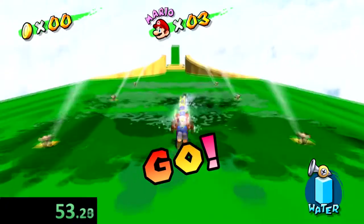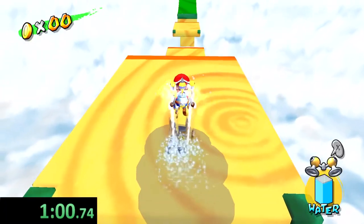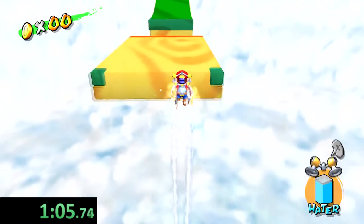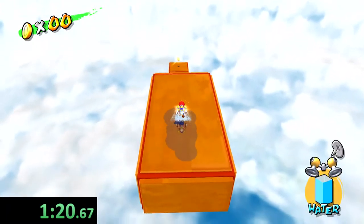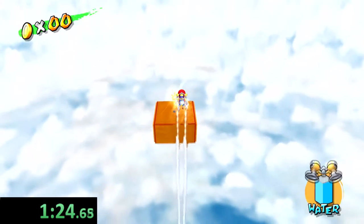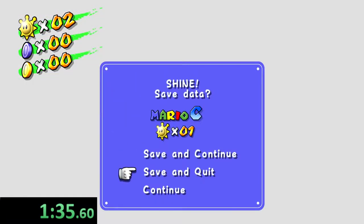We're going to accidentally view that for much longer than we have to because we're going to forget we're doing a speedrun — we've got to go zoom as quick as possible. Anyone who's played this game before knows this is not the intentional way to do this level. Normally we would need the turbo nozzle to make it through this stage, but that cuts it really close — we got our first shine! We don't need the turbo nozzle because we just have the power of speedrunning.